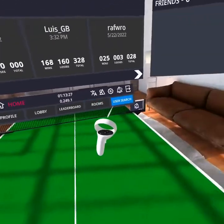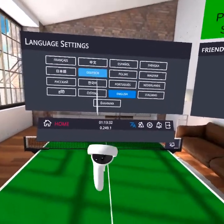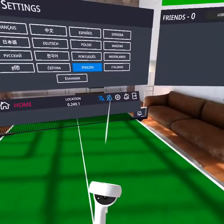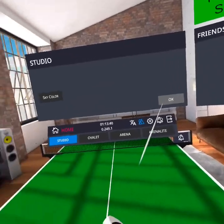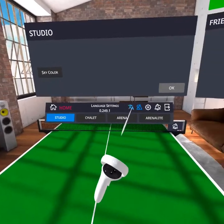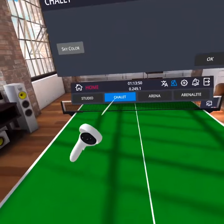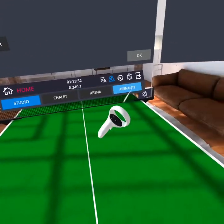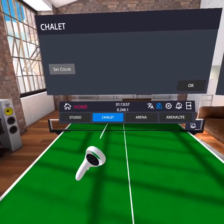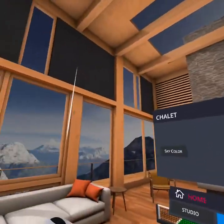We're done with that half. Now we gotta go on these. This is language — pretty easy, change your language. Next is the location. You could change your location. So if you want to change your location, you press the different sections on that. If it's blue, you got it selected. Press okay and you change it.